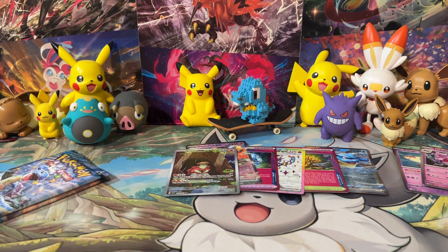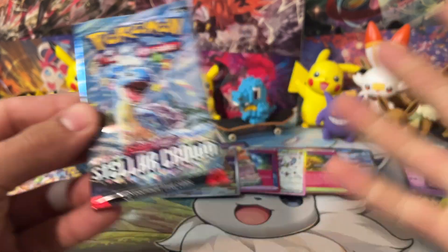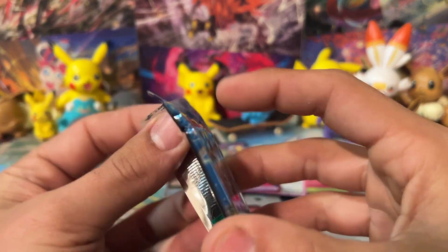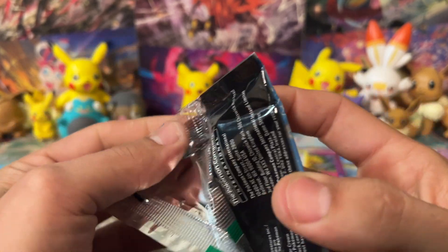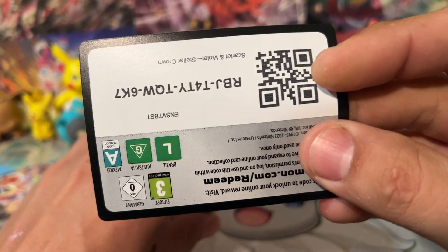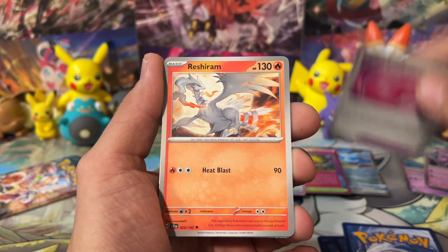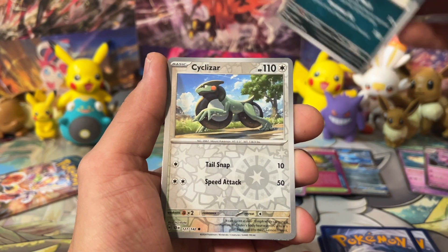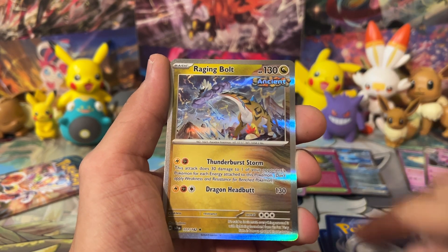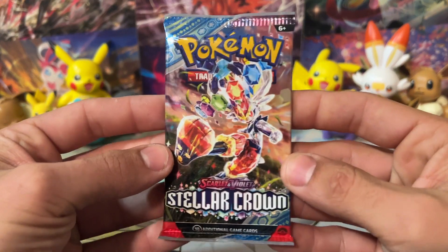Moving on to our last two packs. The penultimate pack has Lapras on it. Let me know what you guys are thinking about Stellar Crown, about the Scarlet and Violet era in general — your favorite Pokémon cards, favorite sets, favorite Pokémon. Anything Pokémon-related, let me know in the comments below. We got a code card going out. We got Salandit, Diplin, Panseer, Meditite, Payapa Berry, Reshiram, Swalot. We're moving into the reverses with a Cyclizar, a Duraludon, and a Raging Bolt. That long neck might be growing on me — I might be liking Raging Bolt a little bit more.